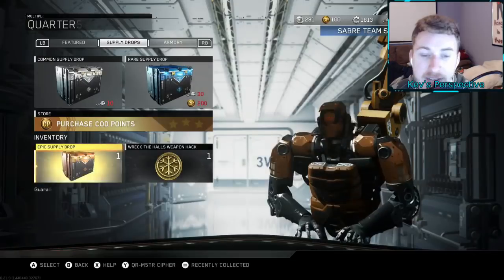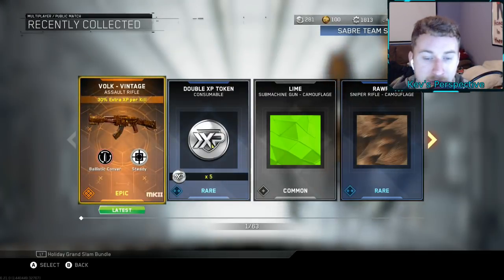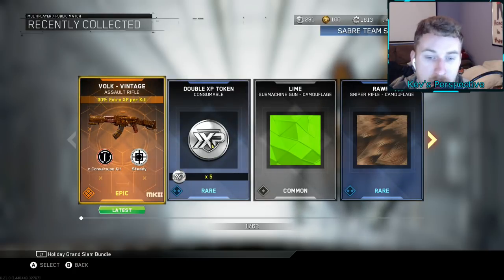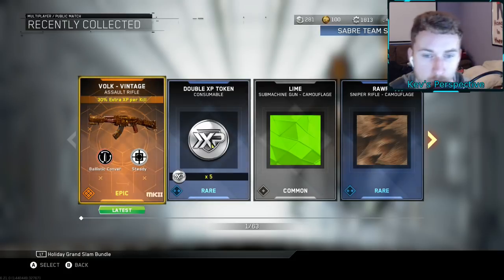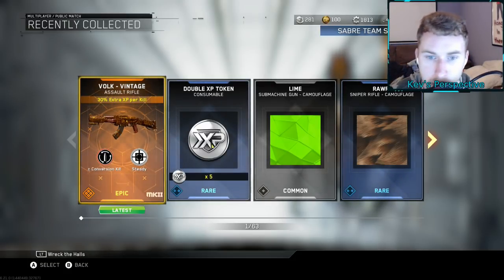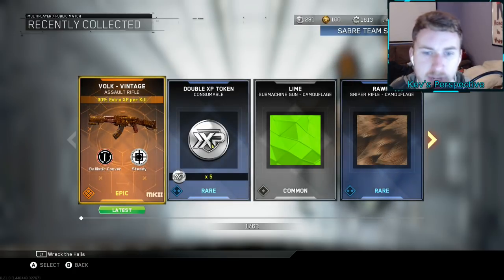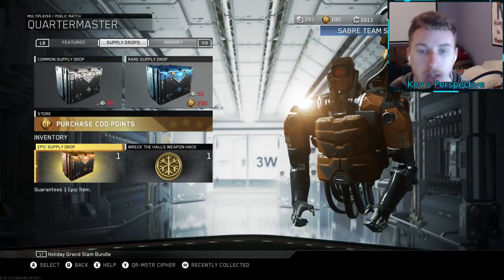We got the Vulk Vintage — I did not know that was in the game, but we have the Vulk Vintage. That looks sick. It's the Mark 2 variant and has the ballistic conversion kit. I'm not sure what's different from the Vintage and the Vulk Retro — you guys know? I have no idea. We have Steady and the ballistic conversion kit — that's a new weapon. I like it, new stuff to play with.